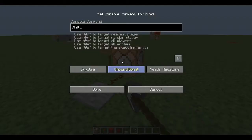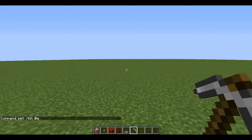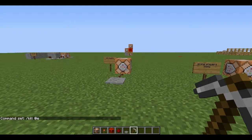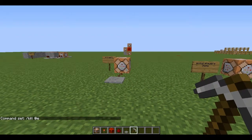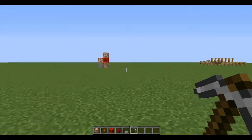This is also how you kill players, so if you're doing a trolling map, you can use /kill. If you just do /kill it will kill whoever is standing on the pressure plate. But if you type @e — which stands for entity, meaning all entities — and press done, it will kill not just you but every animal and every player around. I'm not going to step on it because I don't want to die or kill other animals.